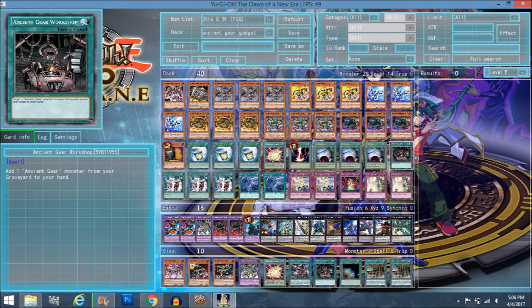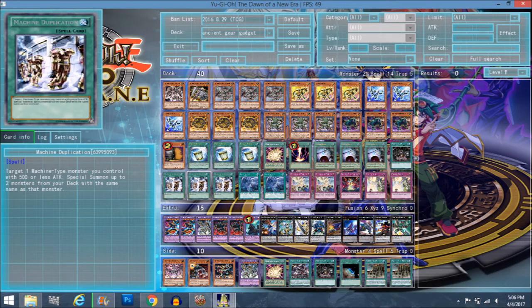Workshop is nice at one — no need to play more. It would be better if it searched from deck, but it's graveyard to hand only. Machine Dupe — I already told you the combos: it's mainly for Gadgets and Box. You want to see it as fast as possible because it kind of makes your board explode. It gives you plays, and it's a real nice touch. I'm glad Ancient Gears have 500 attack so they work with Machine Dupe and are searchable with each other — it synergizes really nicely.